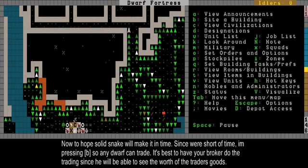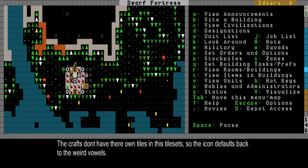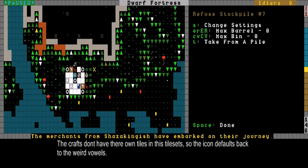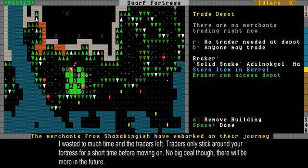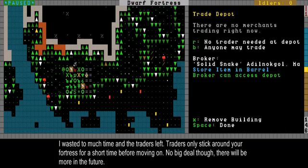Here comes one dwarf with another item I made — the weird letters in the name are always crafts. The merchants have left. I was too late — well, that's a shame. So explaining trading like this won't come until a later episode. It's not a big loss; I don't really need trading at the moment, and I'm prepared for it next time.